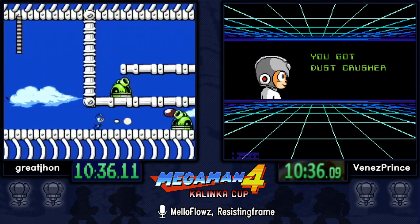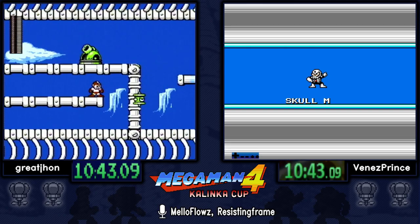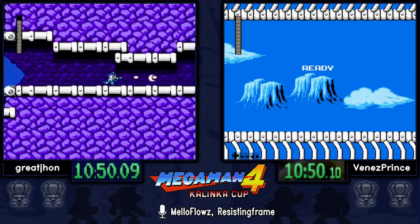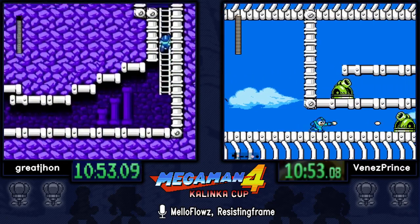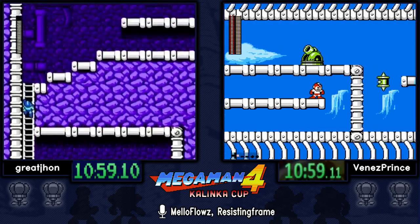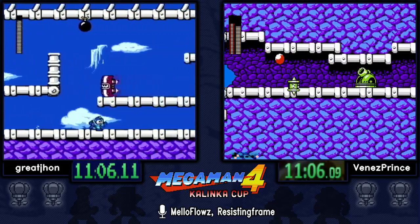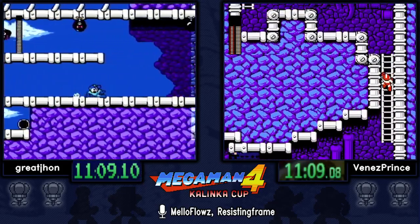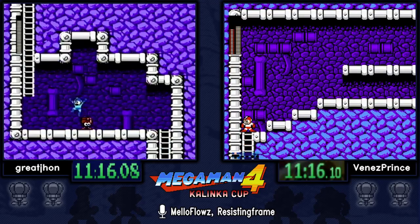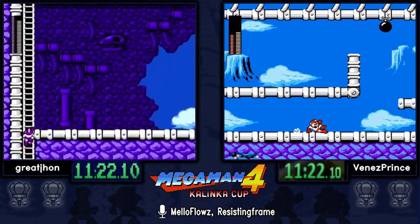Skull Man's stage is where we get to see the best usage of Balloon and Bright's weapon together. Great John is going for the zip here using the balloon — it's a really small zip, but it's the only zip we can do in this game RTA. Great John has also switched back to buster. Most runners stay on balloon as Venez will do, allowing him to use the balloon to circumvent the ladder instead of climbing it, saving a lot of time.